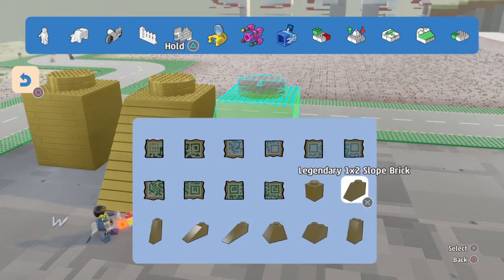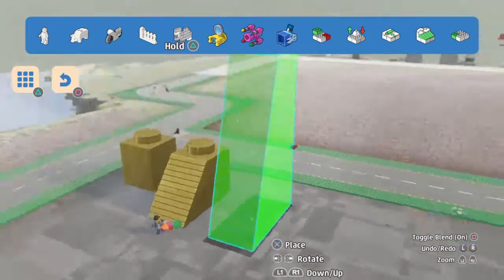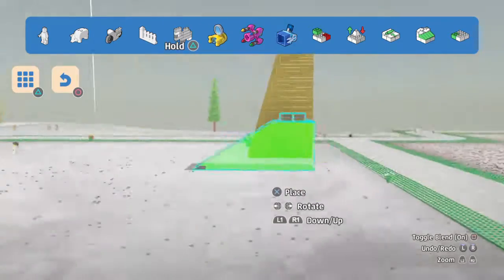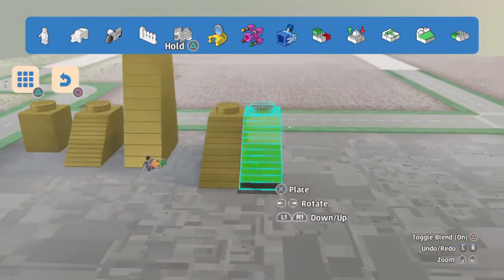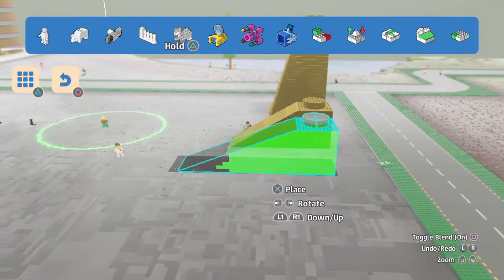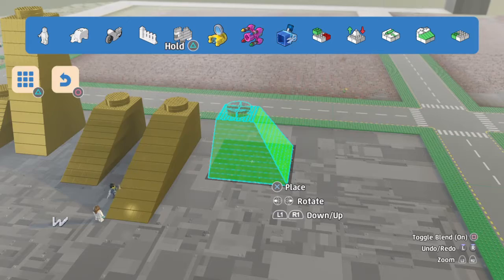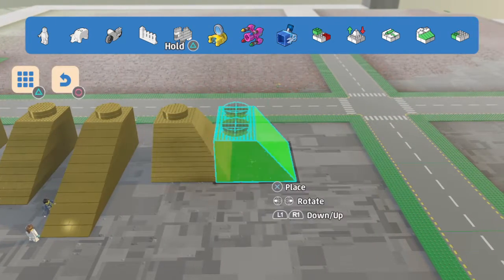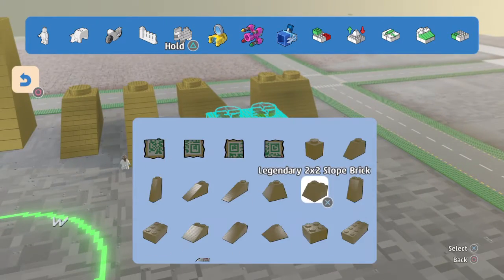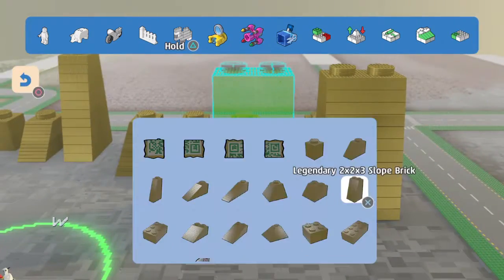That one looks pretty cool because you've got some nice slopes in there. The next one is a big, huge giant slope brick - pretty tall, but necessary for getting high angles. Next is another slope brick: the one-by-three slope, and then the one-by-four slope, which is even larger. Then there's the corner slope, which is necessary for building corners, and then the two-by-two slope - even though it can be made from two of the one-by-two slopes, it's such a classic brick they really had to include it.